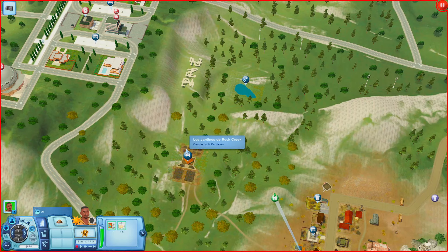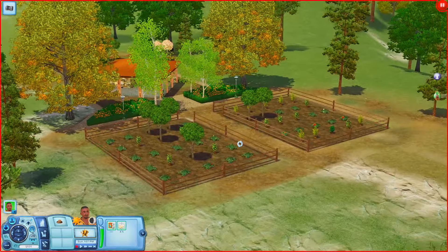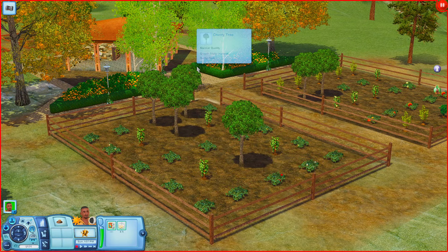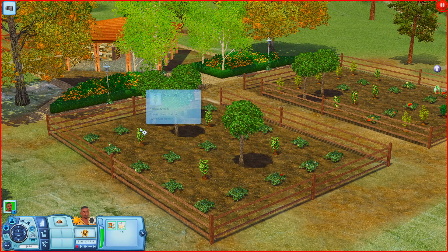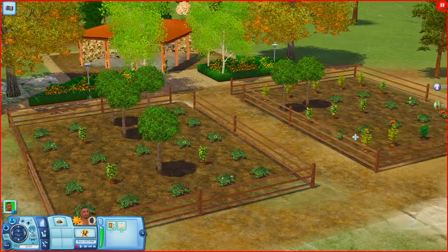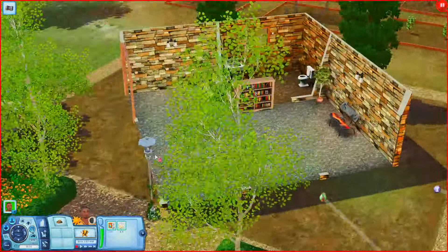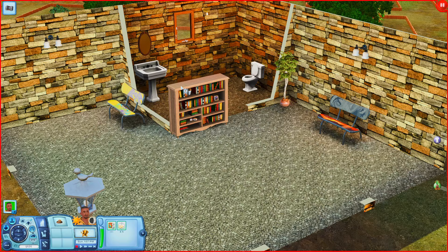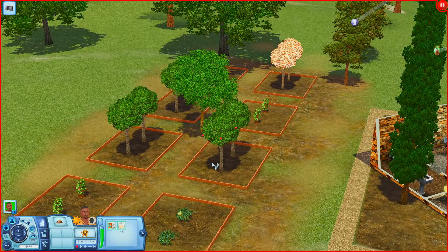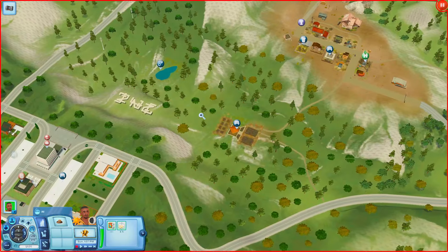Over here we have Los Jardines de Rock Creek, which looks like a community garden space. You have a lot of different harvestables — cherry trees, lime trees, plum trees, onion, grapes, Decanterlot grapes, and more harvestables over here as well. There's also a little building that serves as a rest stop and bathroom with park benches and a bookshelf. There are even money trees out here — kind of useful.